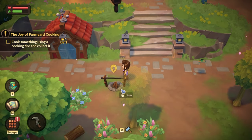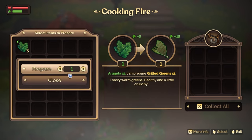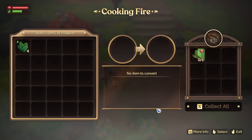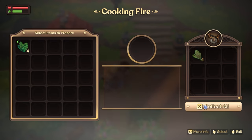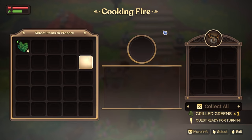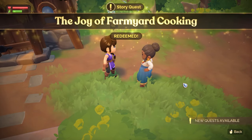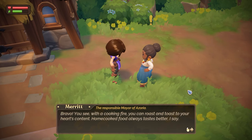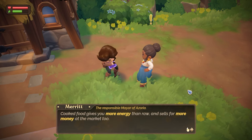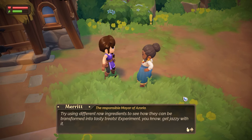Cook something on the cooking fire. Arugula turns into grilled greens. And then we wait. We have cooked our first thing! You can roast and toast to your heart's content. Cooked food always tastes better, I'd say. Cooked food gives you more energy than raw and sells for more money at the market too. Try using different raw ingredients to see how they can be transformed into tasty treats — experiment, get jazzy with it.